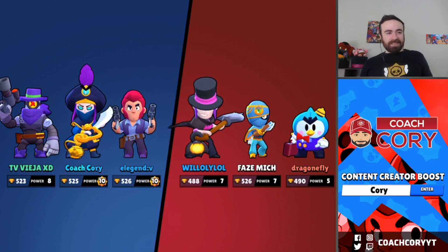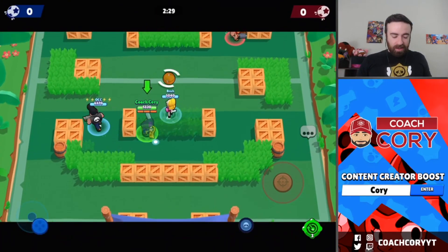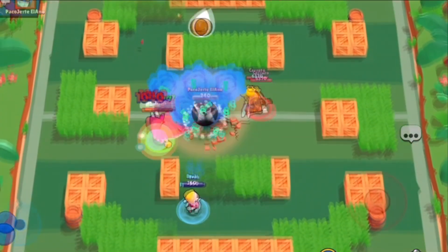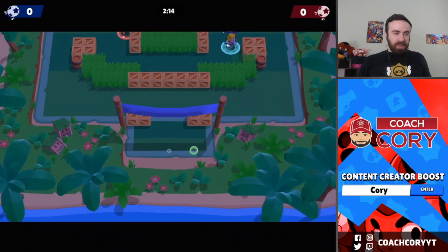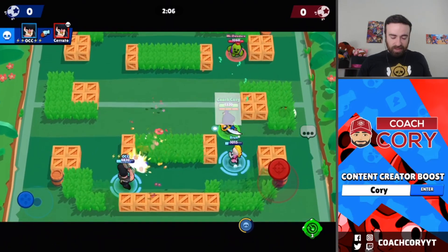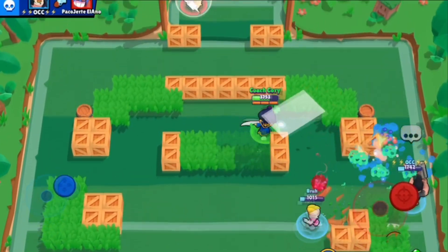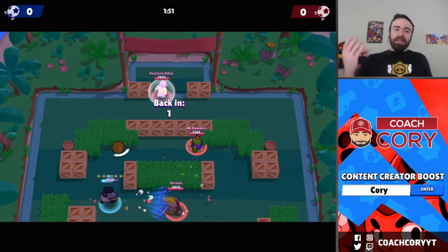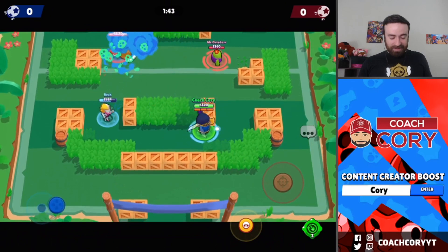Okay, it's a win — are we good with Mortis now? Well, probably not really. I decided to try switching his star power. I'm thinking maybe since we already have a lot of movement speed from the reload, and I tried to use my gadget but my thumb was too close to the edge of the screen. Everyone on their team destroys me — this is why you don't play Mortis in Brawl Ball. He has fertilizer, I had no chance of getting that kill.